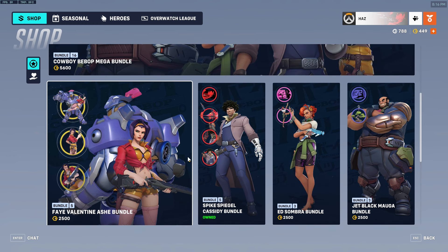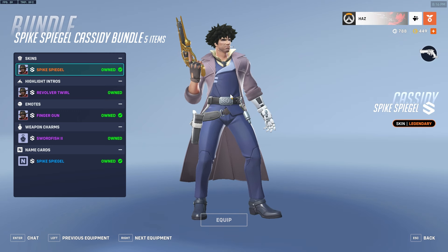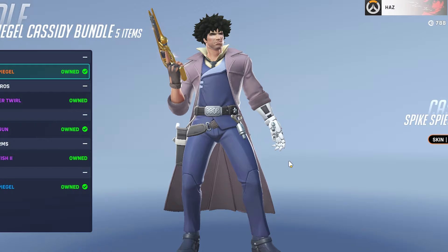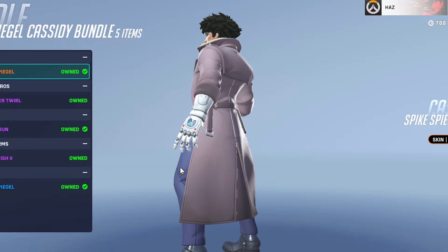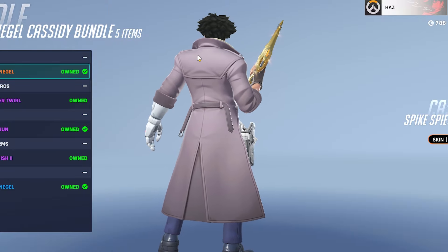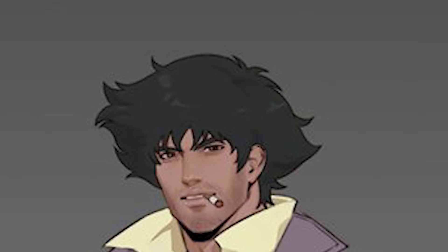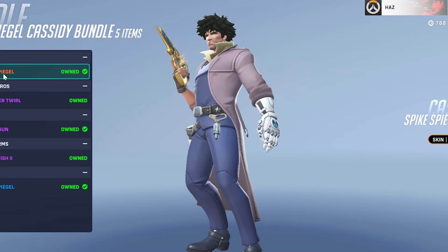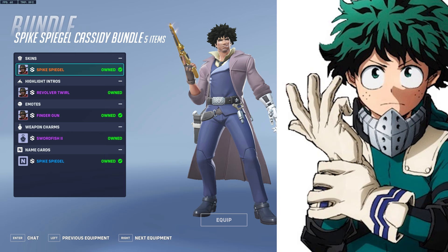0 out of 10 for value, but I still bought Cassidy. Starting with the Spike Spiegel skin — in the concept art they had him with a nice white hat which was honestly perfect. The issue people have with him is the hair. They've made his hair look really spiky — not a pun — but in the concept art and even the character as a whole, his hair is kind of one entity. They didn't even try to replicate it.